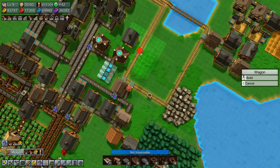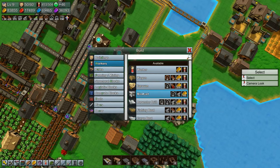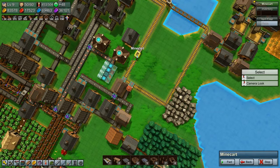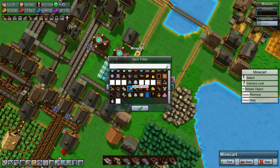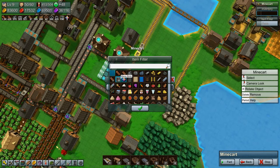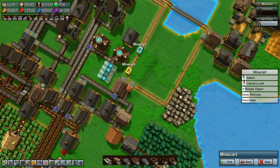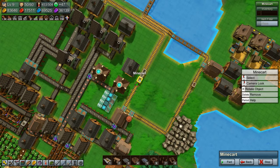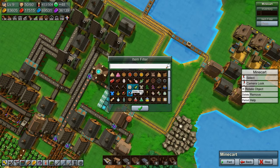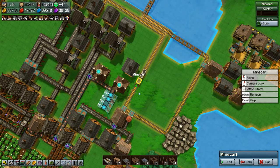So let's build a minecart for that - not a wagon, a minecart. And we need one for something else as well. Reinforced planks, there you go. Rotate you and you can go. And then the last one needs to be cloaks. So we will set you to cloaks. Where are cloaks? There. And you go.